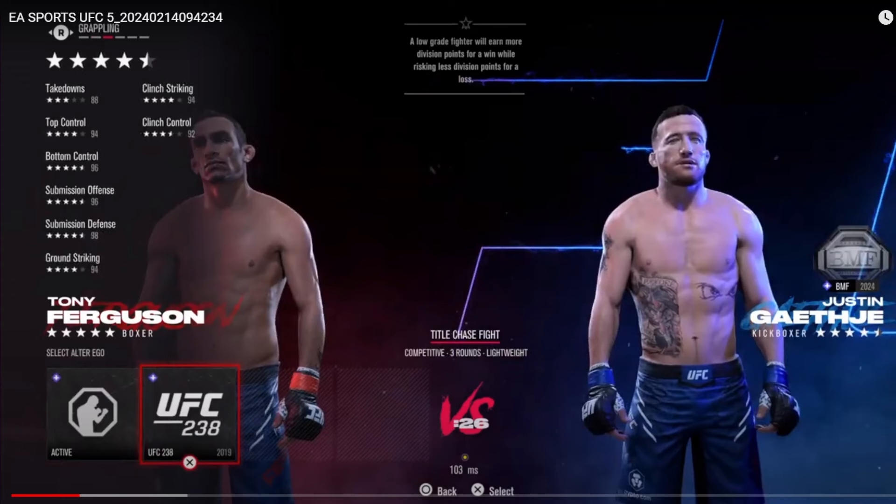What's up everyone, it's your boy CTG and I'm back with another UFC 5 video. Today I'm going to be showing you guys how to properly use the new alter ego Tony Ferguson. UFC 5 dropped alter egos for three fighters - Tony Ferguson, Nate Diaz, and Donald Cerrone - and I'm going to be showing you how to use all three, starting with Tony Ferguson.